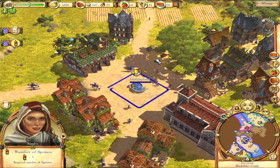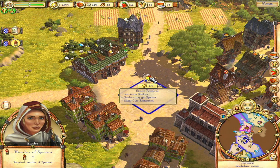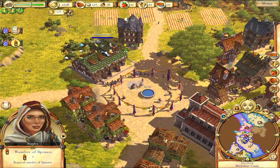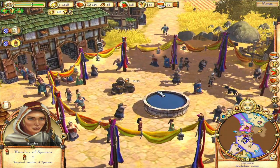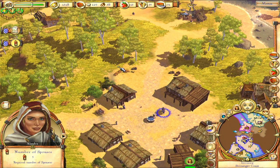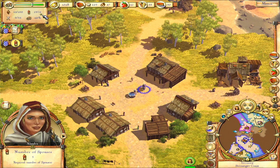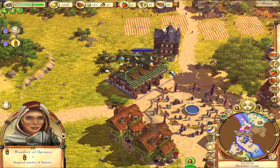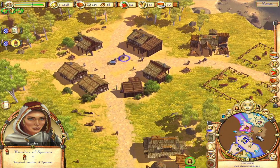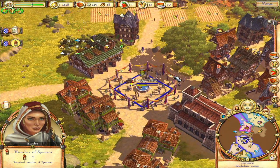Now we have the marketplace available - I believe this is only available after the sheriff promotion, possibly. Now we can pay money to start a festival, and then the settlers will all gather here to be happy and they can find spouses, which means that their production will be a lot faster. Also be prepared to listen to this song a lot because it will be all over the place. We can also see how many spouses we have up here - we have 14 out of 24. It's only the main production buildings that will get spouses that we need to keep in mind.